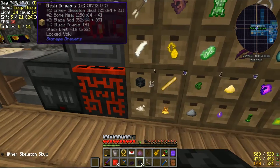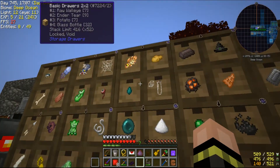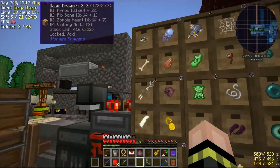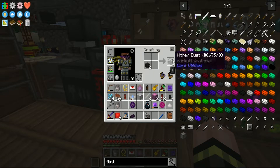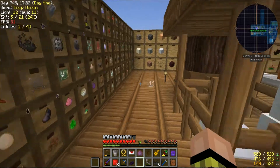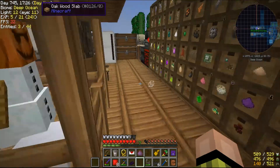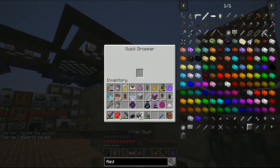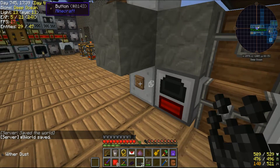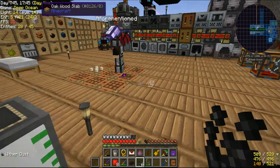So now, do we have any wither dust, or did I take it all? I think I took it all and made the wither blocks with it. Okay, so four sand and how many? I've got some already here — I'll put the rest back. So four wither dust and five sand. Apparently I can't count. No, here — you craft it. I wanted to blow it up.